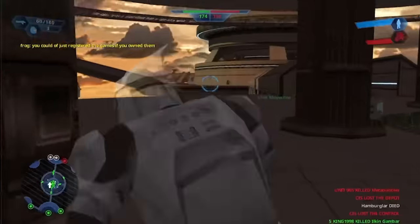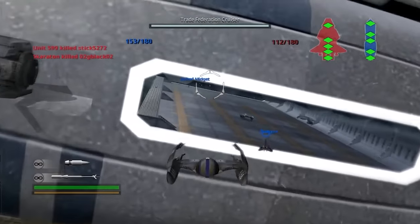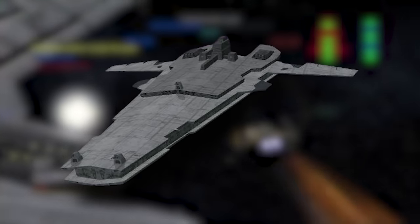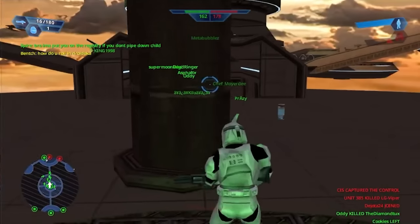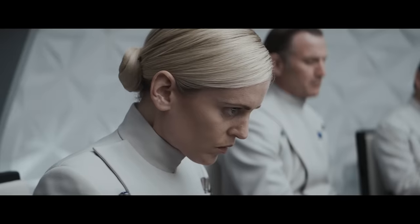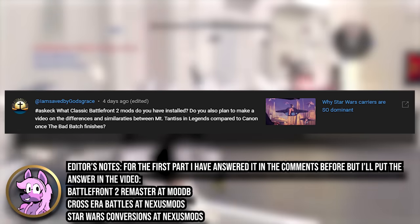Hey guys, this is Justin. Welcome to another video. Today we are moving away from Star Wars Battlefront 2 drama, although I will say I continue to be bummed that the launch of the game went so poorly. I wanted to do a video on all the ships featured in the game, but I did end up refunding the collection. We had an interesting hashtag ask that question from Saved by God's Grace which formed the basis for today's video — they asked: do you plan to make a video on the differences and similarities between Mount Tantis in Legends compared to canon once The Bad Batch finishes?